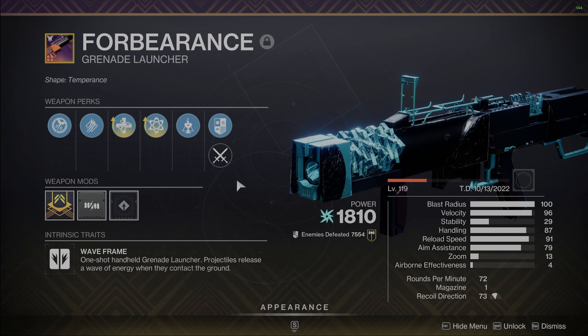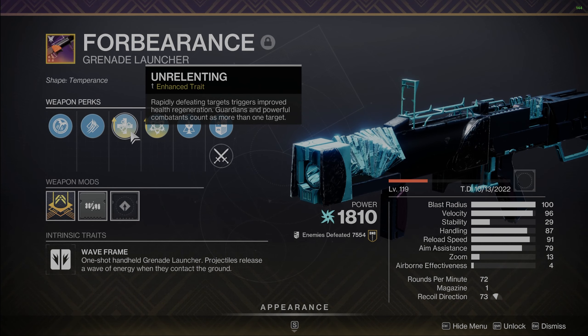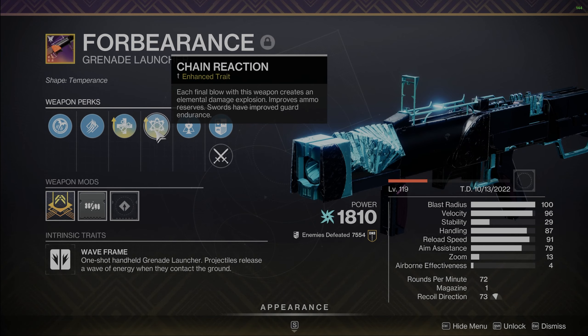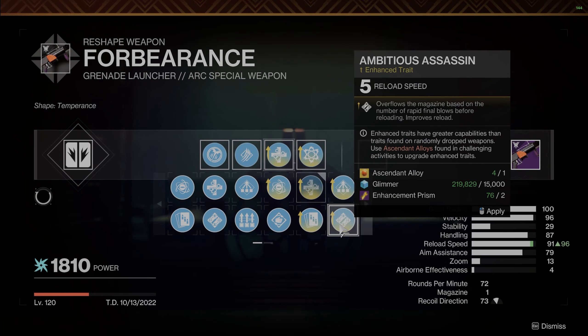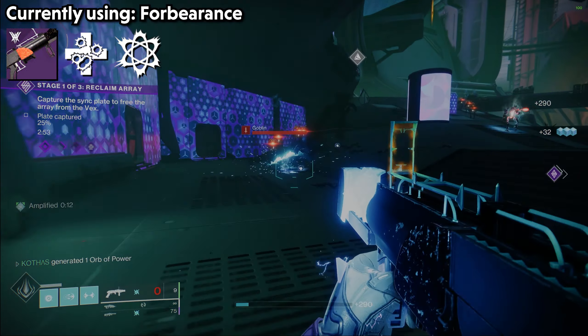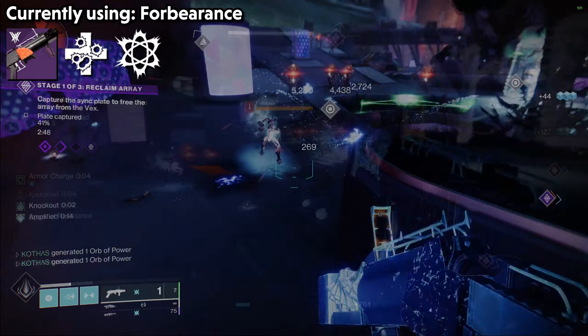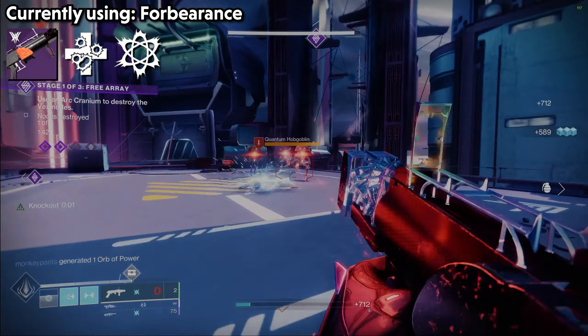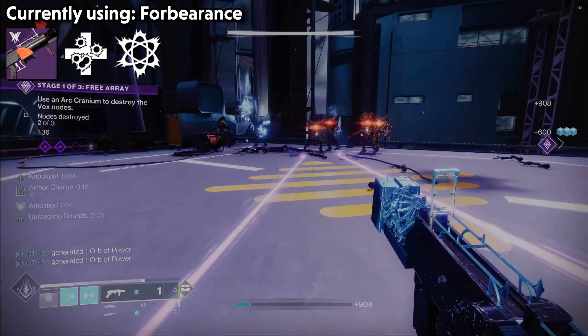Forbearance, on the other hand, has access to a couple of good traits as well. My preferred roll is Unrelenting and Chain Reaction for the crazy healing capabilities, but some people do like Ambitious Assassin to get two rounds in the mag instead — which Ambitious does work well on Forbearance. Both are strong traits so you really can't go wrong, and because Ambitious gets you two in the mag, this might give Forbearance the overall edge on add clear and AoE damage, because with Chain Reaction we don't need to rely on reloads, so two in the mag just means two instant Chain Reactions, which is great.